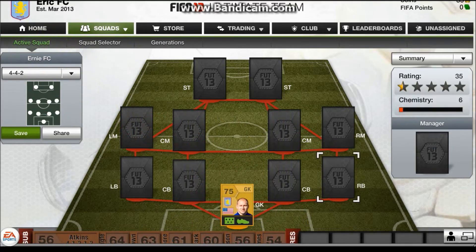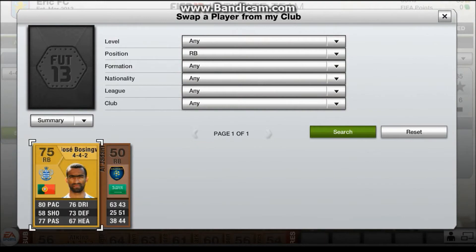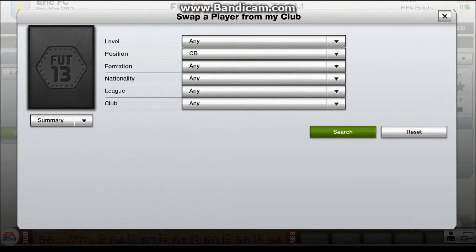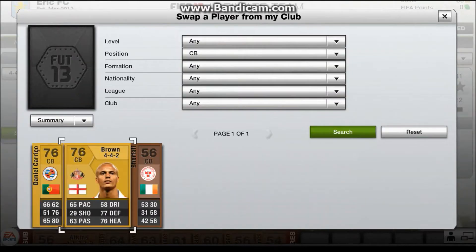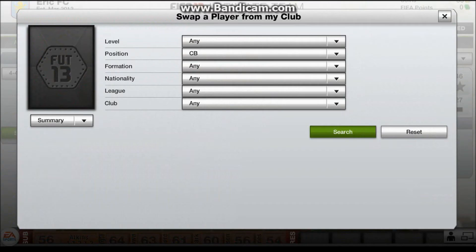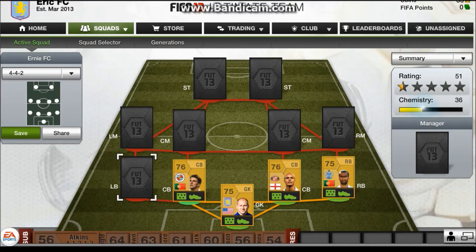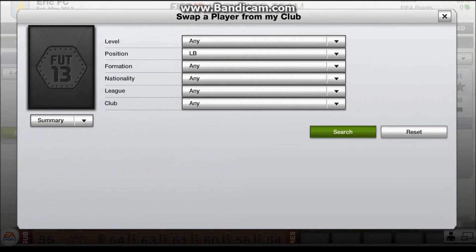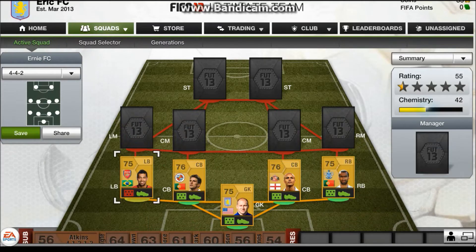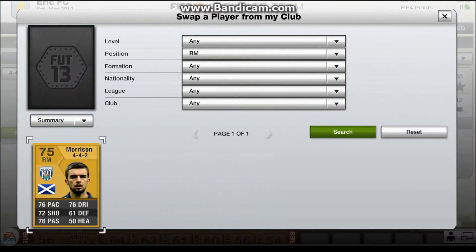In goal I have got Aston Villa's Guzan. For right back I have got QPR's Bonzingua, an old Chelsea player. In centre back I have got Wes Brown. These were all under 600 coins, so that's alright — with Daniel Carago. For my left back, he's probably the most expensive at 600 coins. It's Arsenal's Andrew Santos, with 4-4-2 West Brom Morrison.